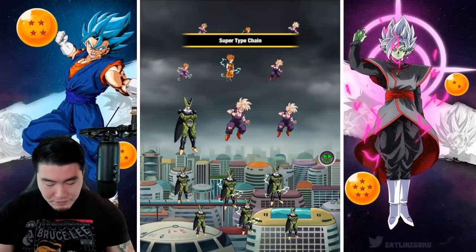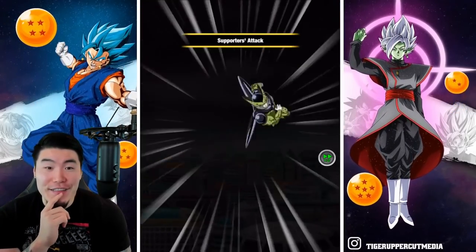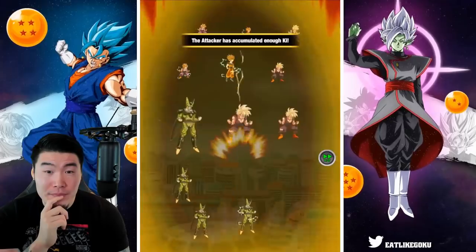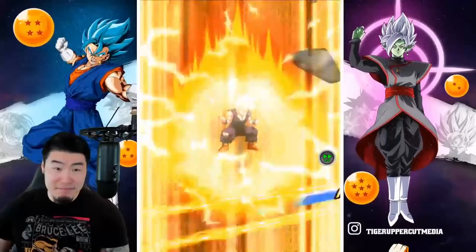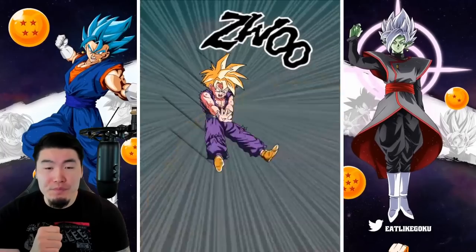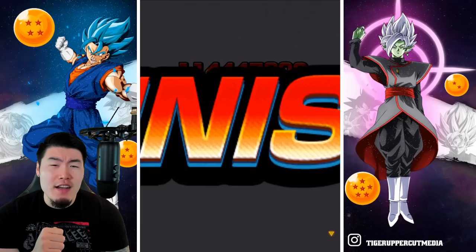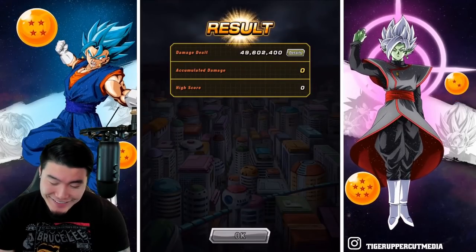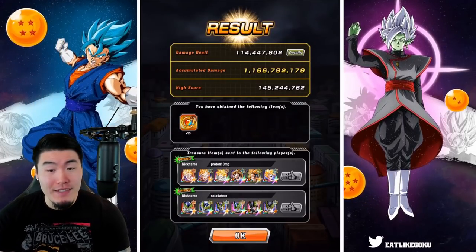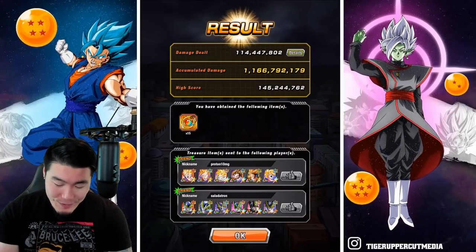Okay, here we go. Let's try to find some good defenders this time. Let's go. Not quite what I was expecting. I guess the lack of advantageous characters does make a very big difference. Now we know.